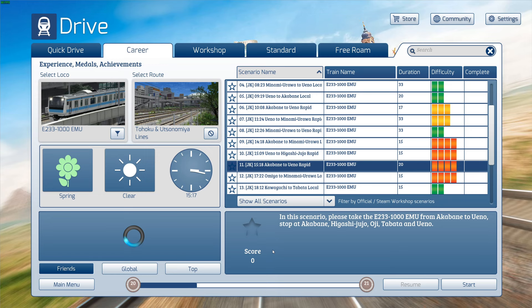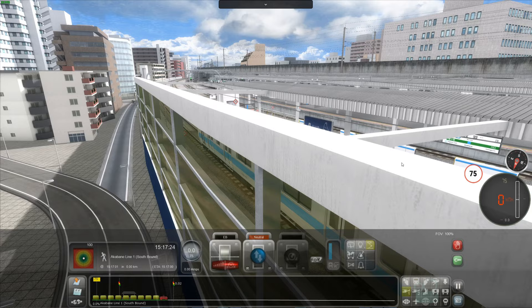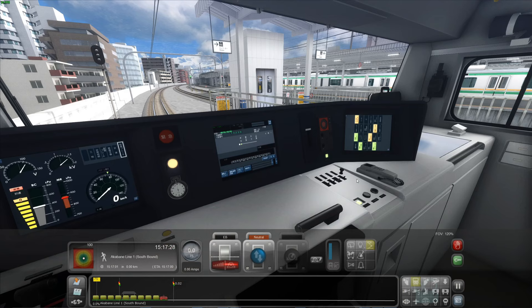I'm using RW Enhancer 2 today. In this scenario, please take the E233-1000 EMU from Akabane to Ueno. Stop at Akabane, Higashi, Jujo, Oji, Tabata, and Ueno. Ueno is the major station on this route. RW Enhancer basically means we get slightly different graphics, a little bit better optimisation, and some nice UI elements.